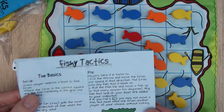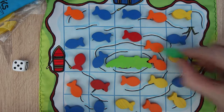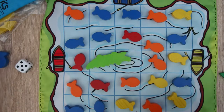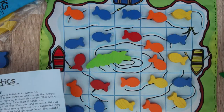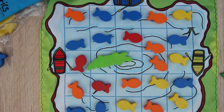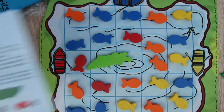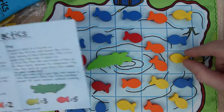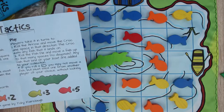So the way it works is players take it in turns to roll the arrow and move the croc one space in that direction. The croc eats any fish that it lands on. Then you roll the fish die and move a fish up to that many spaces. Any fish that land on your boat — oh, the dice has gone flying across the room!